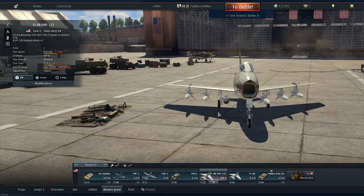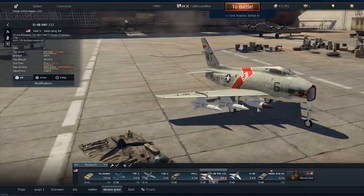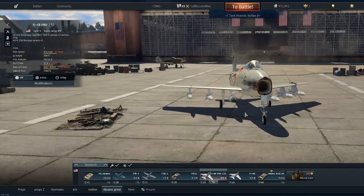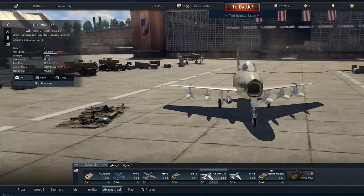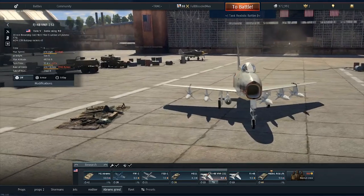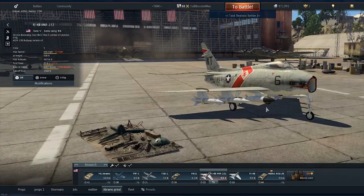One thing you may notice is this thing on the plane. You may be wondering what it is — it's not a missile or a rocket, but it's actually the guiding system for the bullpups. It takes up one extra space, so instead of getting an extra missile you get this guiding pod which allows you to control them. I think that was a very wise decision for the engineers back in the day.